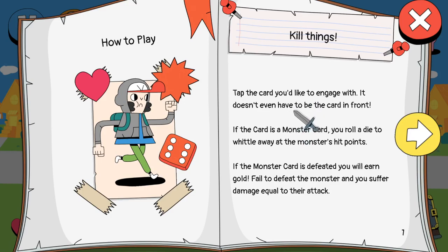Tap the card you'd like to engage with. It doesn't even have to be a card in front. If the card is a monster card, you roll the die to whittle away that monster's hit points. If the monster card is defeated, you will earn gold. Fail to defeat the monster, and you will suffer damage equal to their attack.